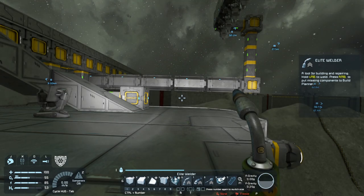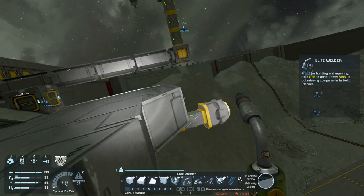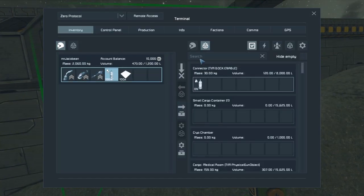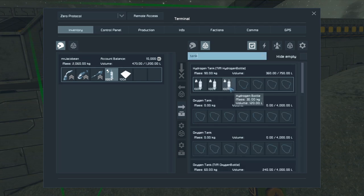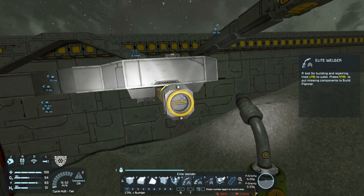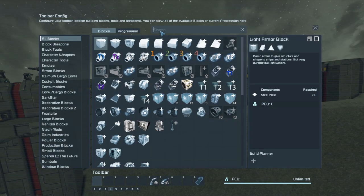Anyway, back to what we're doing today. We're going to be building our lovely mining ship. I'm just going to refill my tanks because I don't want to have to keep running about. So first things first, we're going to set up our control group 4 with all the blocks we're going to need for this.